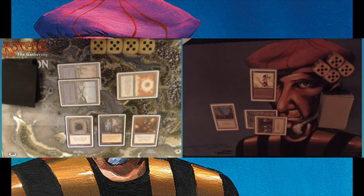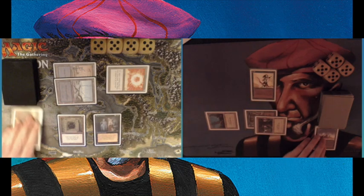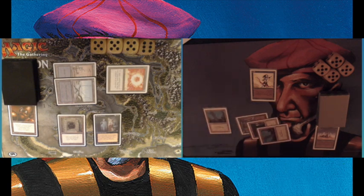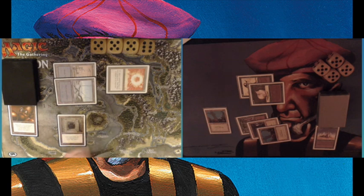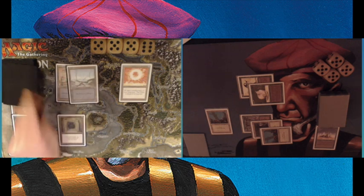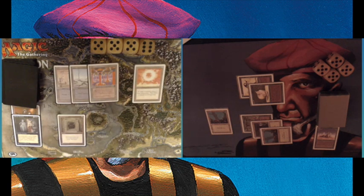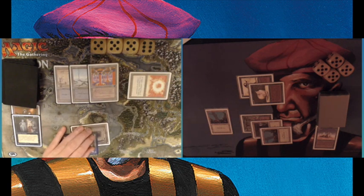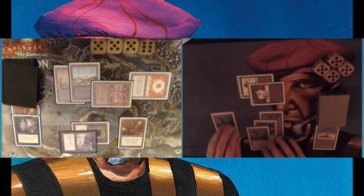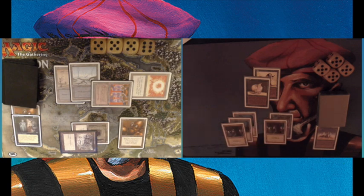There's a second Swamp, tapping four mana, and he plays a Royal Assassin and a Brass Man — the Brass Man is a pretty good blocker. At the end of his turn I'm playing a Crumble on the Brass Man. Then I play a Lure so my opponent has to block, and the Royal Assassin gets killed by my Elvish Archers since it's a 2-1 first striker. That's a nice way to get rid of the Royal Assassin, which could have been a huge pain late game. He then plays a Relic Barrier to tap the Howling Mine, and plays another Brass Man.